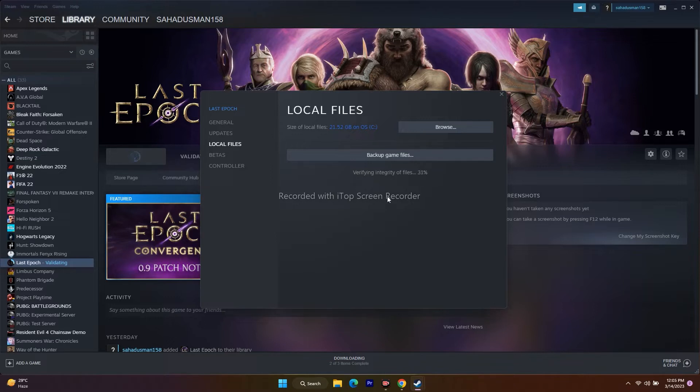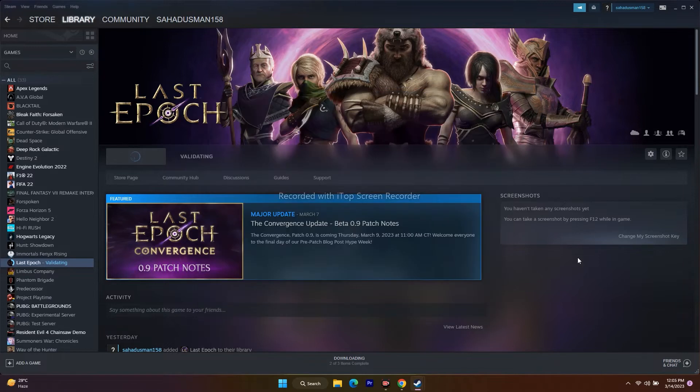The next step is to launch the game from the installation folder. Instead of launching the game from the Steam app, we have to launch the game from the installation folder. We can navigate to the installation folder in two ways: either from Steam itself, or by going to File Explorer. I'll show you both ways.